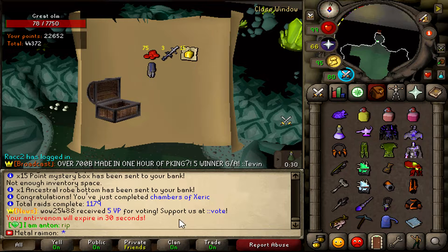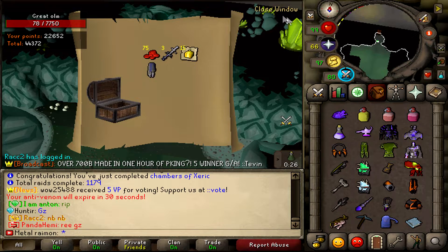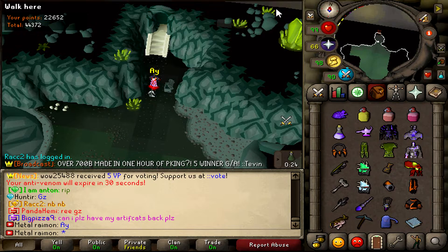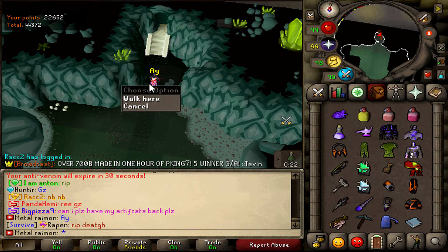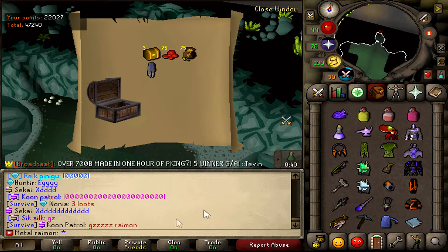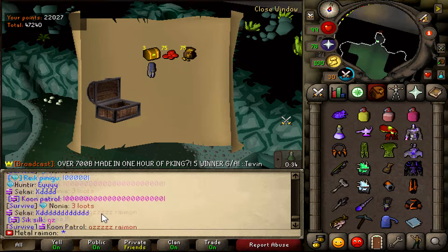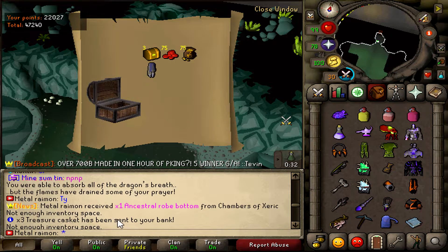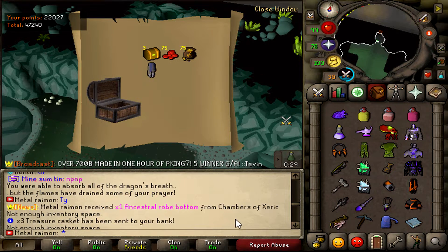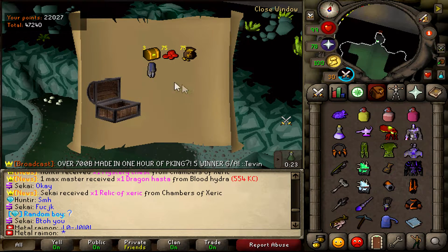Finally a brand new rare — it has been a while. Ancestral Robe Bottom, finally something good! My recording screwed up, but we got three drops. I got an Ancestral Robe Bottom right after my other one, then Hunter came in with an M-Chest, and then shortly after I got a Relic. Three out of three — that is insane, dude.